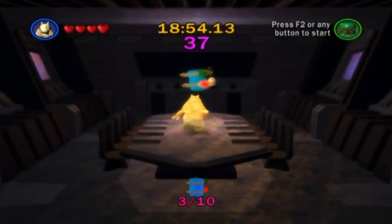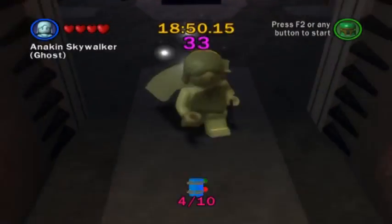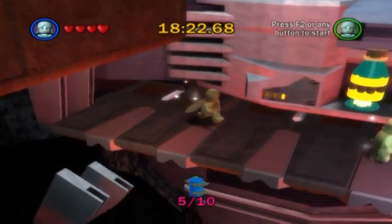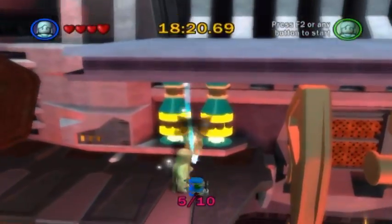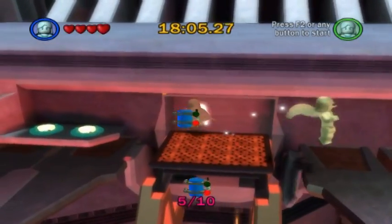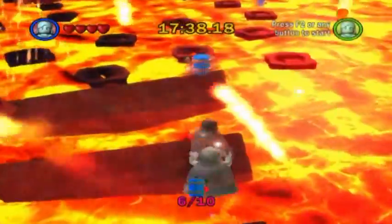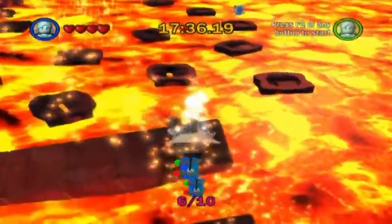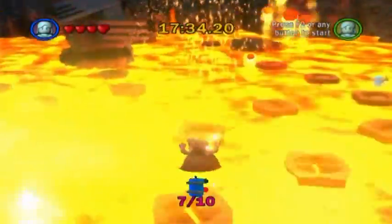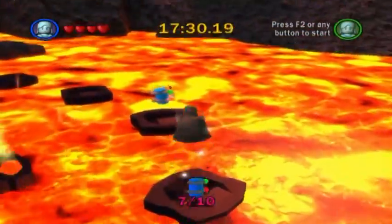In the conference room is minikit piece number four, which can be accessed by activating that droid panel. Minikit piece number five is right there, and it looks like we are going to suffer impending doom, so I'm just going to commit suicide. And behind that hatch was minikit number six. Across the lava pits is minikit number seven, and off in the distance we can see minikit piece number eight.